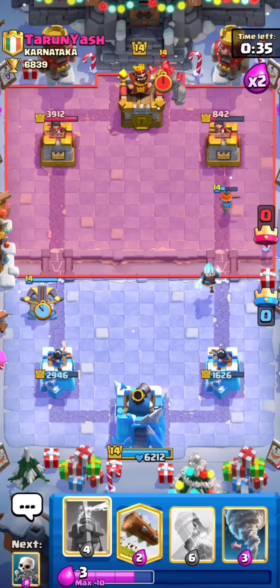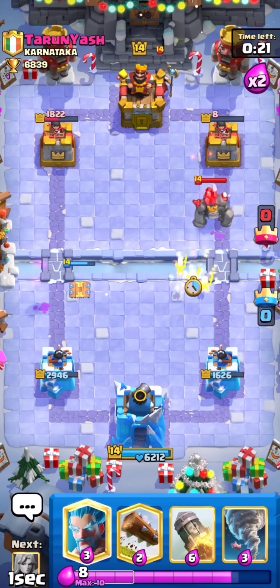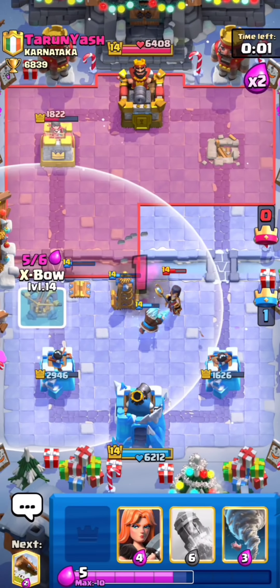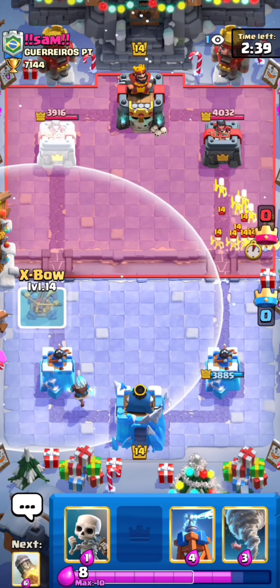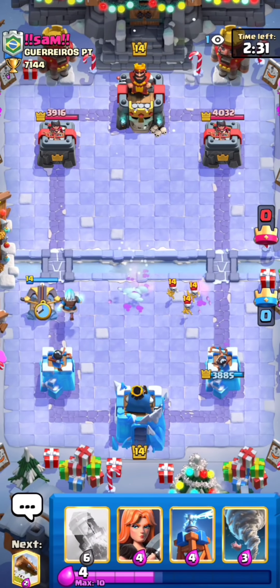I think we should easily be able to take that right tower — we just need like a log. I'm gonna ice wizard on the corner because he might have lightning. I think he has lightning — yeah, he does. Save your ice wizard for his night witch — that's another big tip for this matchup. I'm not sure what this is, it could be lava hound or something. Skarmy, arrows — either sparky or lava hound. I'm gonna go expo since he did leak a lot of elixir.